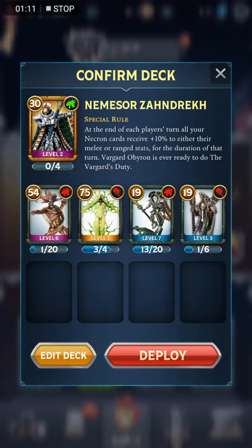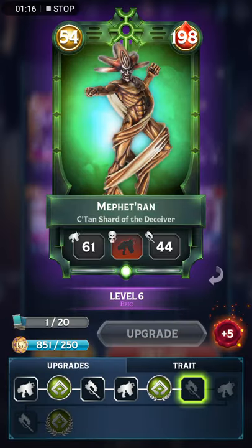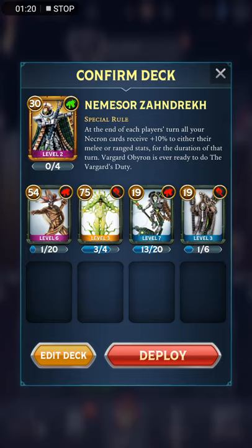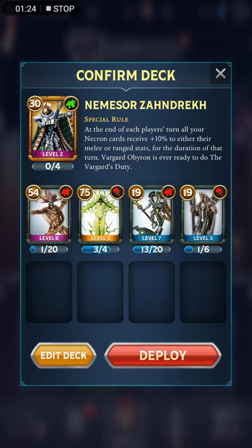Got him teamed up with some powerful Necron bodyguards here — the Transcendent C'tan, got the C'tan Shard of the Deceiver. Got a Plasmancer here, as well as a Cryptek to heal up the units.